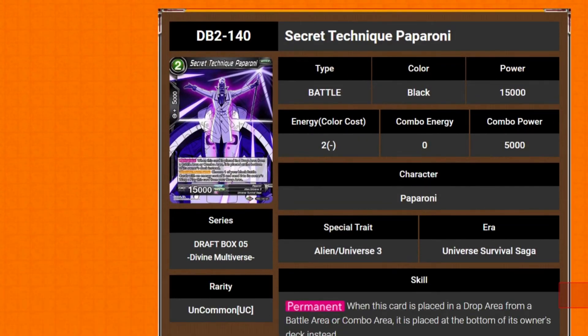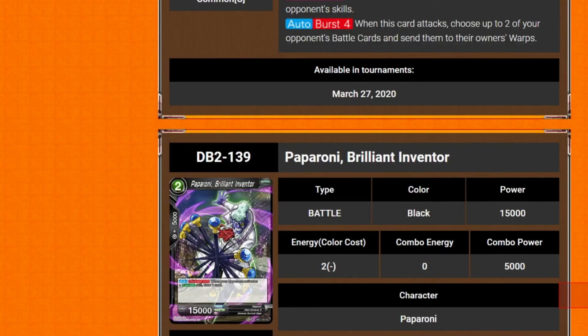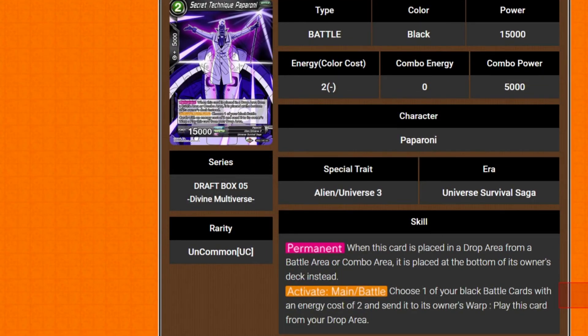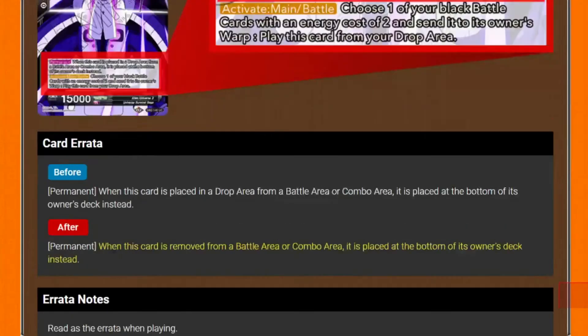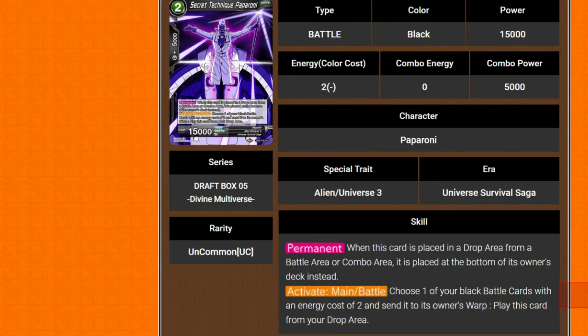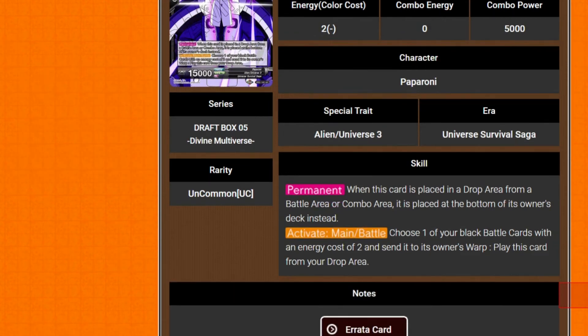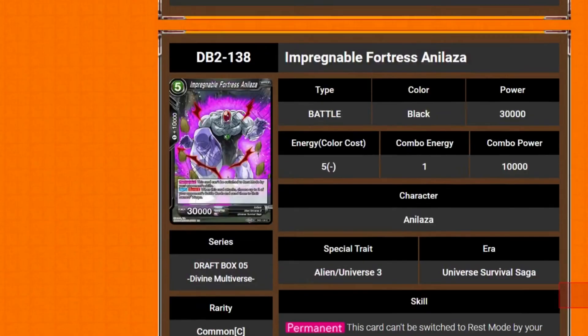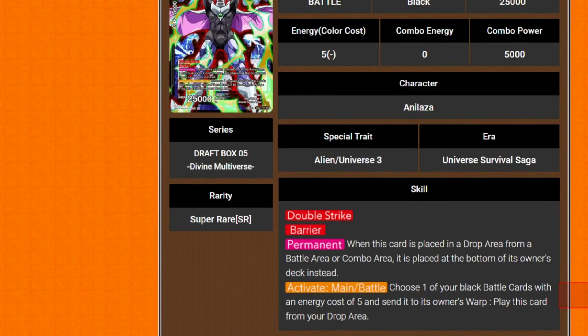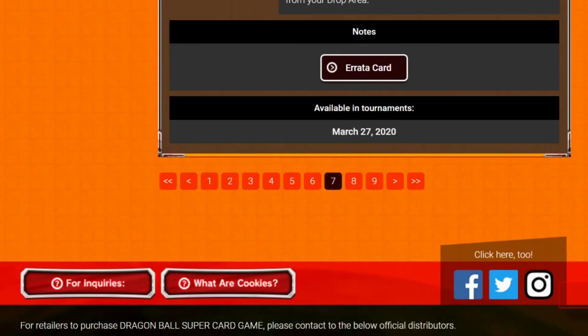Secret Technique Pepperoni — 2 drop 15k. Just like the Analysia, when it's removed from battle or combo area, it's placed at the bottom of the deck instead. Its activate main slash battle is: choose one of your black battle cards at a 2 cost, send it to the owner's warp, and play it from your drop area. Was the other one battle as well? Yeah, they're all activate main battle — they're all the same on that front.